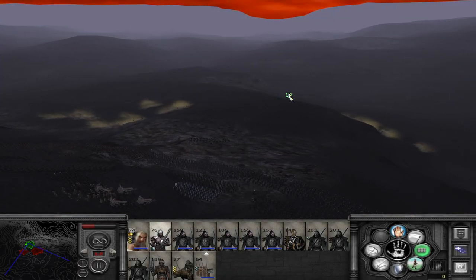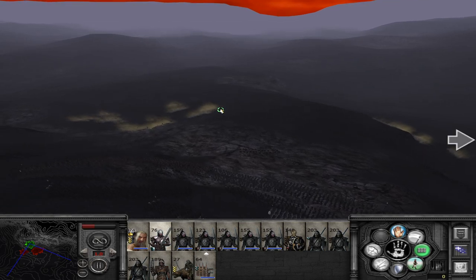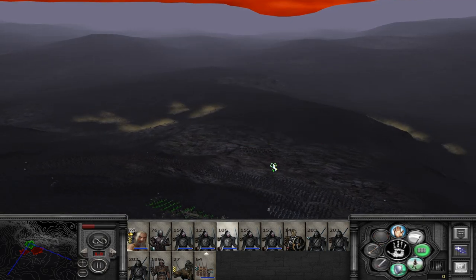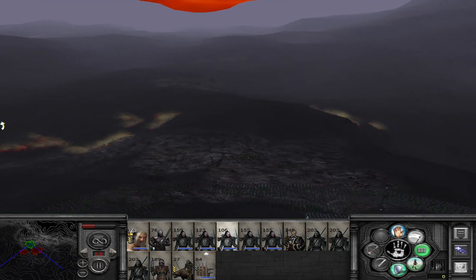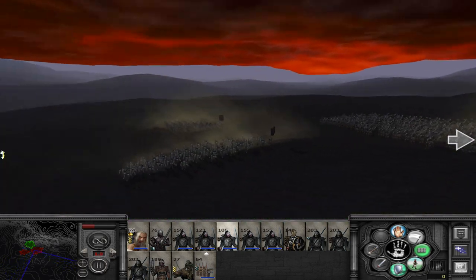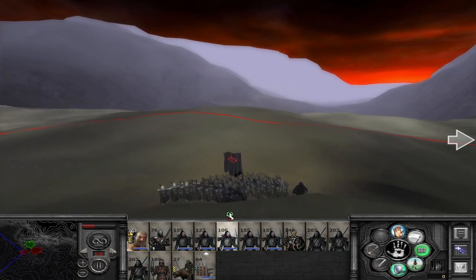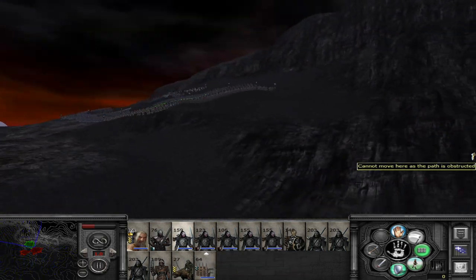Hello fellow beings of Middle Earth and welcome to the 11th episode of the Isengard campaign. Today we are facing our greatest battle so far — a very important battle. We're facing 3900 servants of Mordor. They have temple wards, temple marksmen, a proper urk bodyguard, and a Nazgul. This is actually going to be a challenging battle.